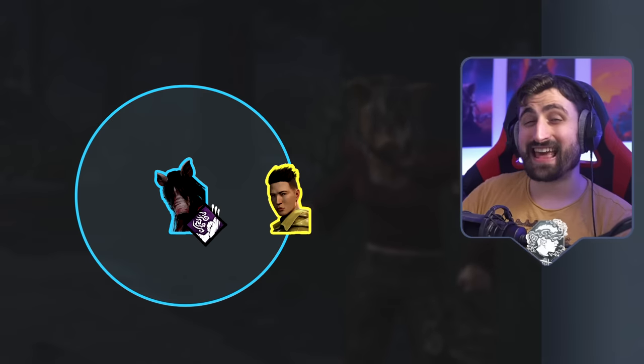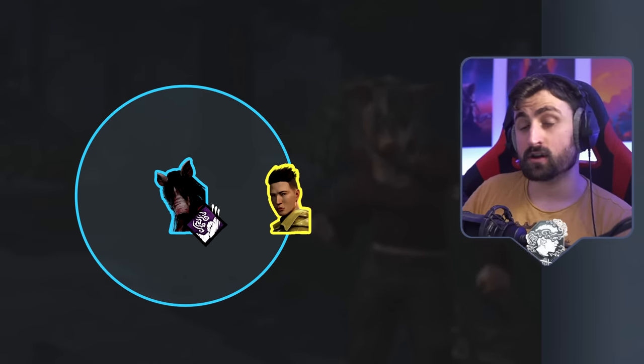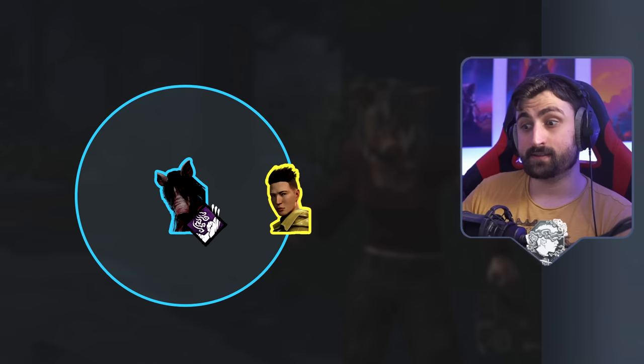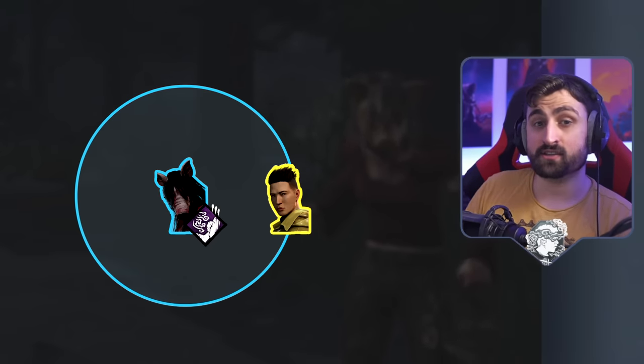This will detect any survivor on the ground, up and running, on a hook, inside a locker — as long as they're not dead, escaped, or disconnected, you will detect them with Whispers. It's really nice because it cannot be countered by survivor perks.